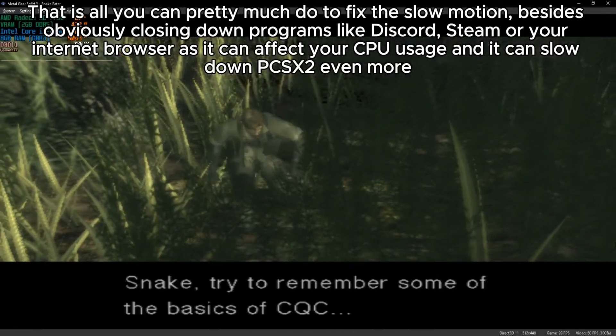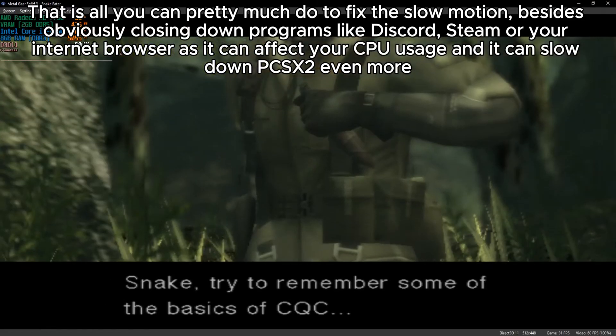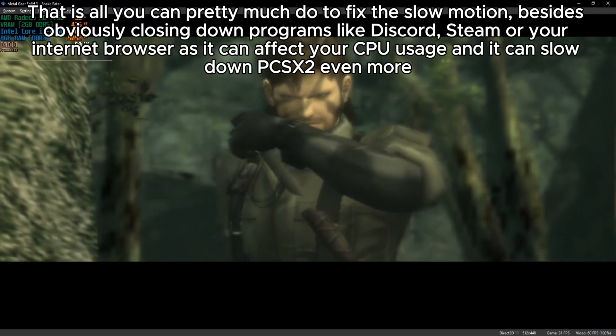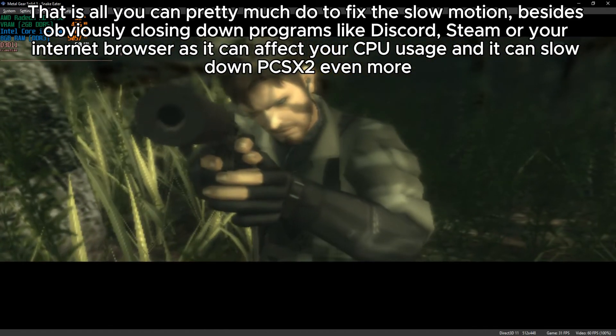That is all you can pretty much do to fix the slow motion, besides obviously closing down programs like Discord, Steam, or your internet browser, as they can affect your CPU usage and slow down PCSX2 even more.